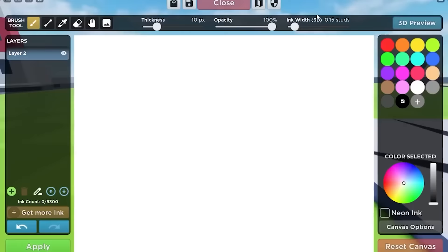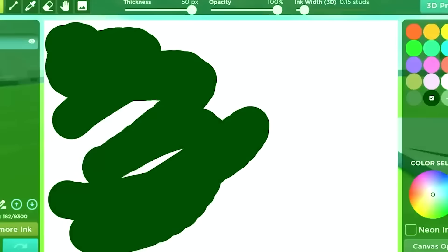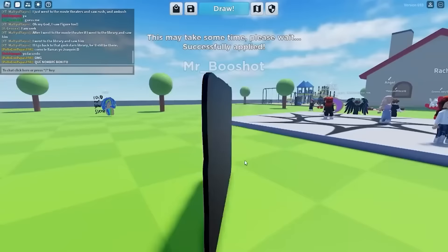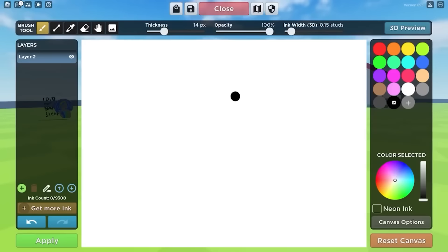Now the next monster we're doing is going to be Void. And you know what we got to do for him? We just got to fill up the whole page. Yes, fill it all up. And there we go guys, we are now Void from Roblox Doors. Pretty easy to tell who I am, right? No, I'm kidding, I'm kidding. Delete all this — we're going to be doing El Goblino.